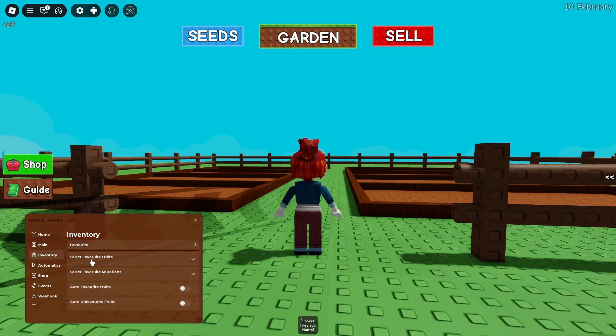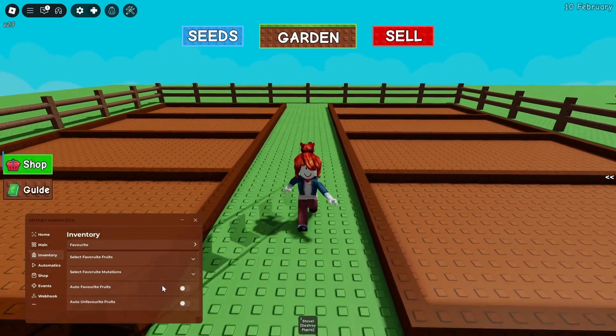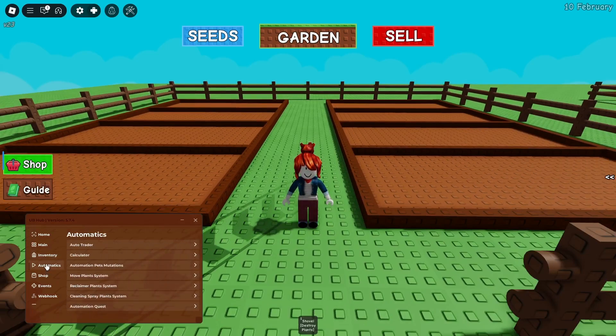For inventory, we've got the favorites feature — you can select anything to favorite. For example, if I had a bunch of carrots in my garden I could select the favorite to favorite carrots. We also have automatics, including auto trade where you can select fruits to trade and specify the player you want to trade with.